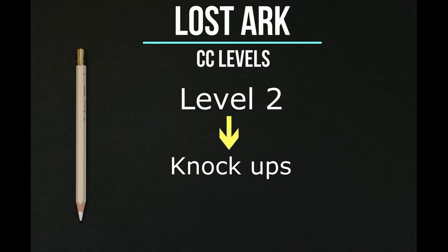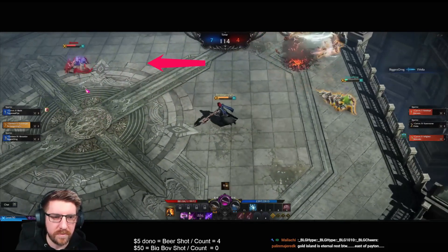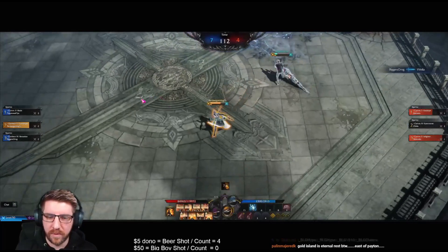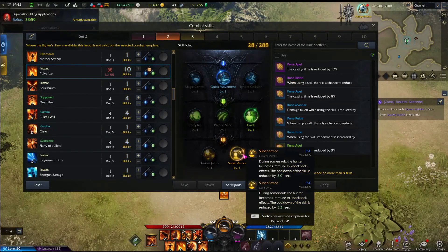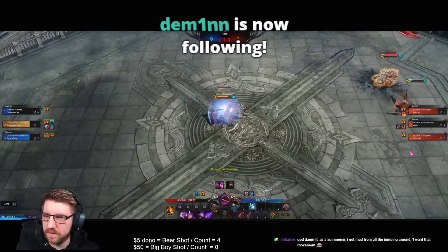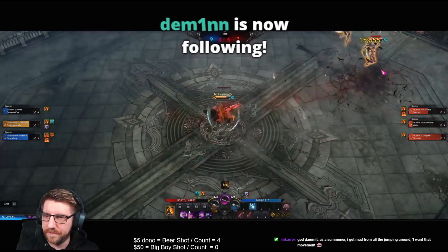Next up is Level 2 which is Knock Ups. There are loads of skills in the game which will give you a knock up, which will then have you fall over onto the floor. You can either wait to get up or use your Spacebar Roll to get up off the floor, putting it on a cooldown. To counter this, you're going to have to use a skill that has Super Armor — you become immune to knockback effects while using it. In a match, this will give your character a yellow glow. You can see this in-fighter here: I use the rifle skill and it doesn't knock them up because they have Super Armor on.